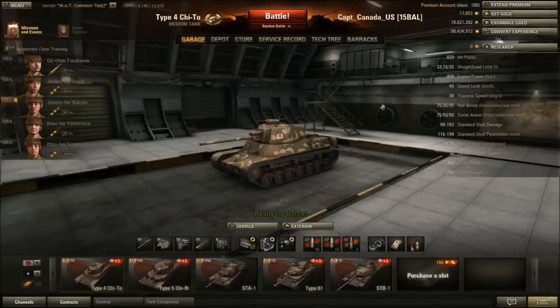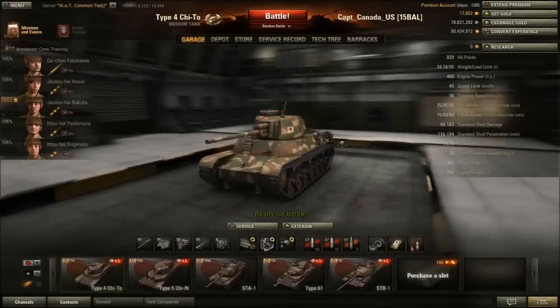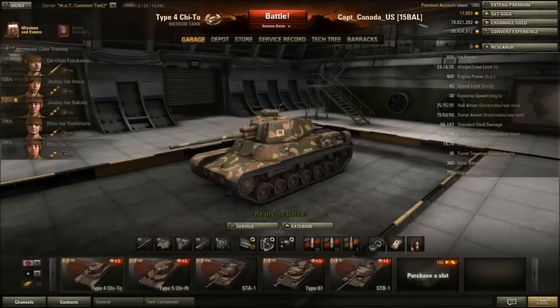Hey everybody, I am live on the 8.10 test server and I am going to be taking a quick look at some of the new Japanese tanks and one of the new Soviet tier 10 mediums, because you can never have too many T-62A clones. So looking at the Type 4 Chi-2, this is the tier 6 medium tank from the Japanese.